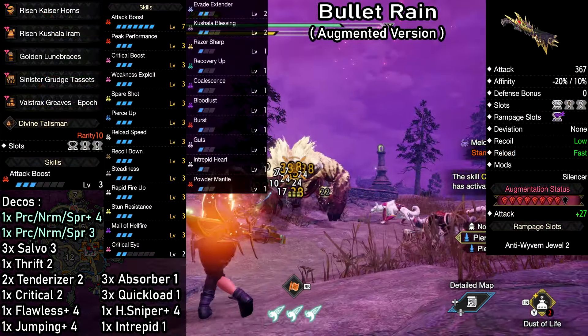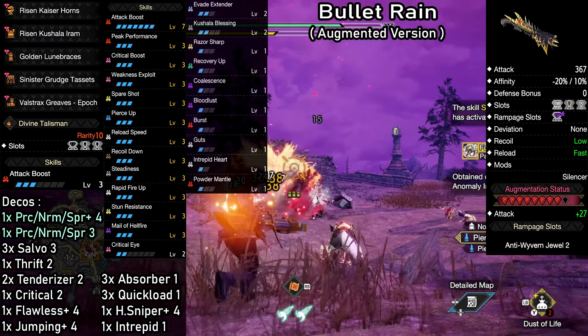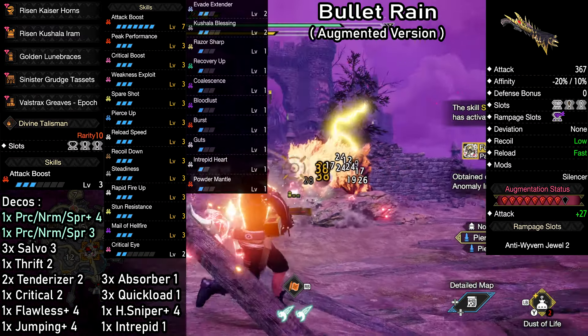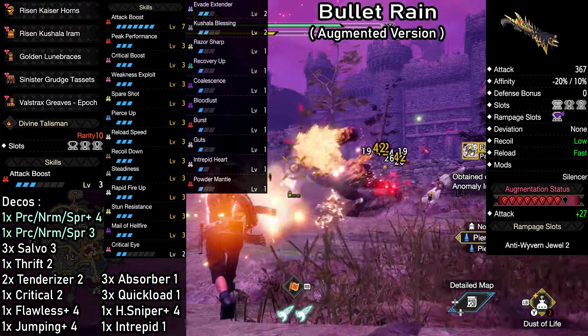The Bullet Rain. If you're looking for something to efficiently and safely grind that research level or farm materials, look no further. This build makes high level anomaly investigations incredibly easy. It can be used with multiple weapons, which we'll see later in the video.